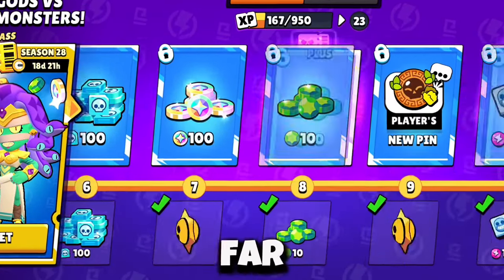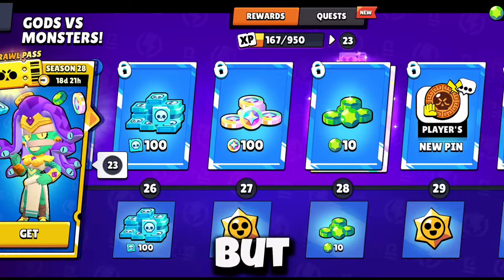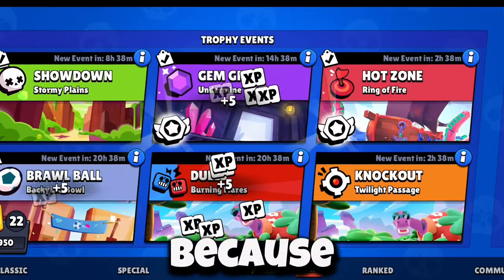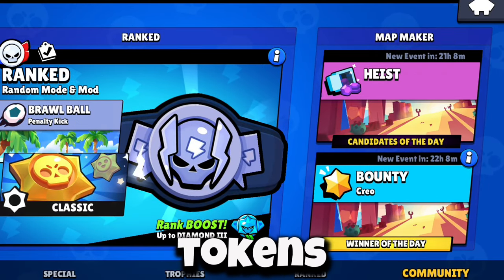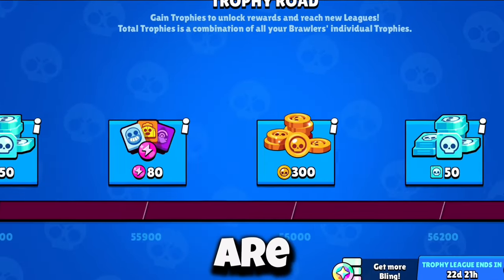The brawl pass is by far the best way to get every resource that you need very fast. But how do you complete the brawl pass fast? Well, you should do your quests in winner-of-the-day maps, because you don't lose any trophies, but you also get free tokens for playing those maps. And as we'll look at later, trophies are very useful to not lose.